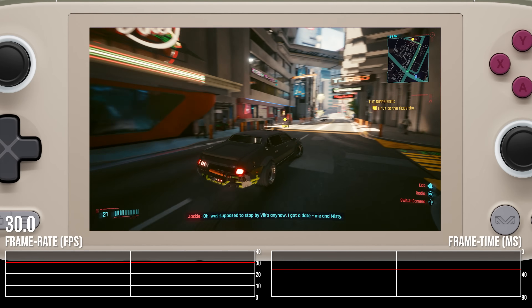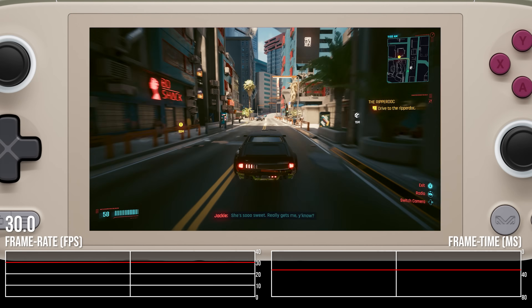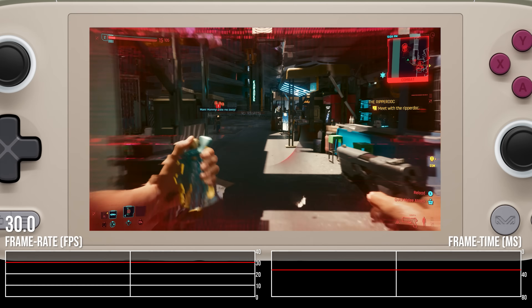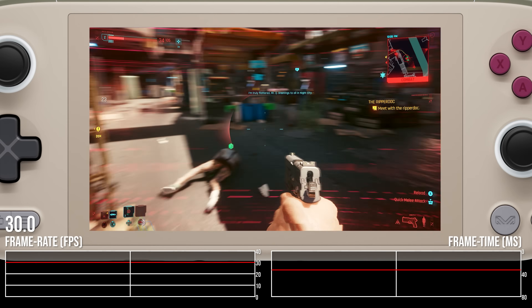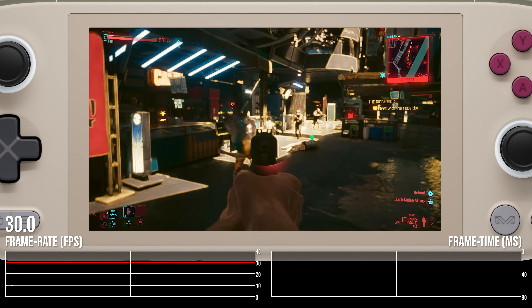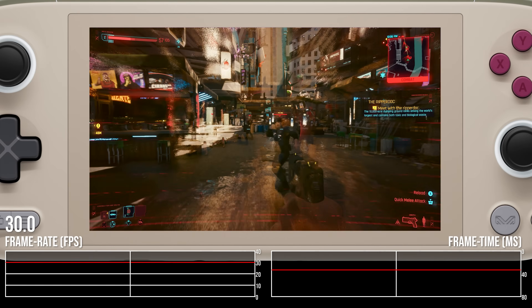That pinch point around Tom's Diner — no problems at all. There have been quite a few impressive feats delivered with the 7840U, but weirdly I think Cyberpunk is the one I was most taken with. Seeing this experience play out on a handheld, or even on a 1080p screen, is something else — it just looks and plays really good. I've got a few more game tests to cram in: two successes, one inevitable failure. Let's crack on.